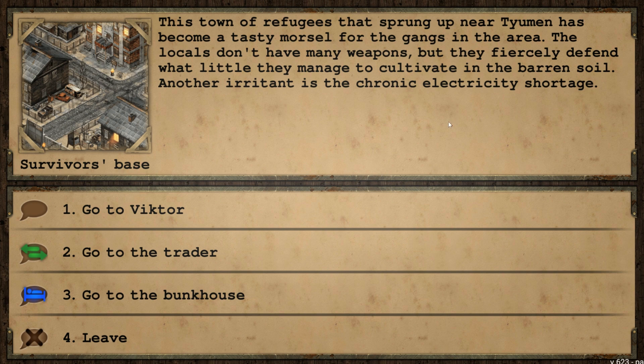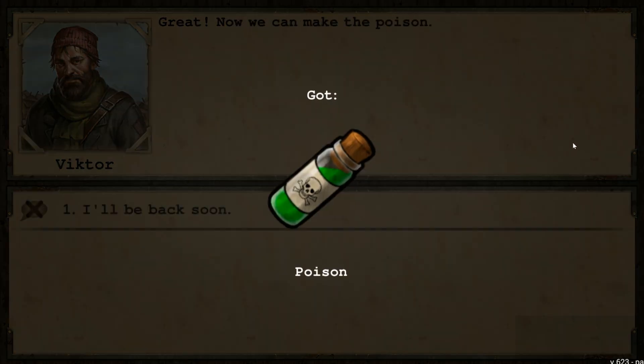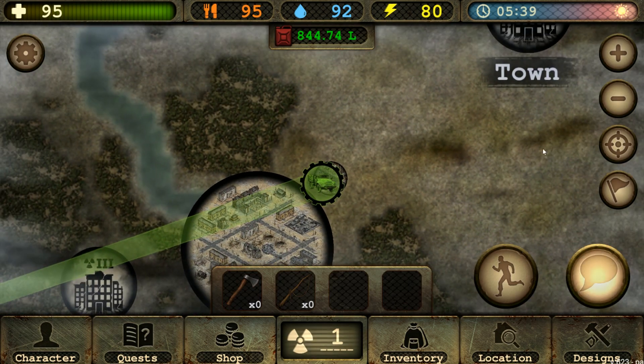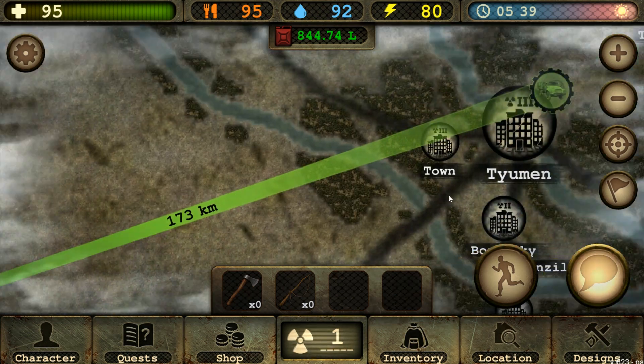So do we want to do Victor's poison mission? I actually have mushrooms — I was messing around with recipes the other day to make some new meals. So I already have the poison. Where am I going? Banded base, to Shraddinksk. It's not too far, technically speaking.